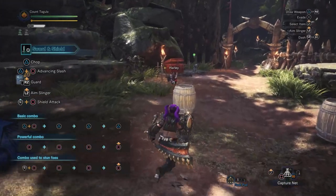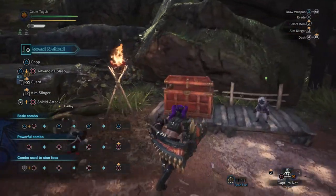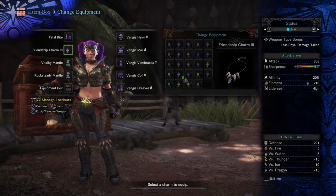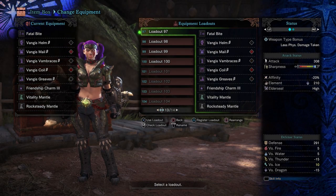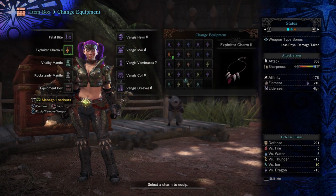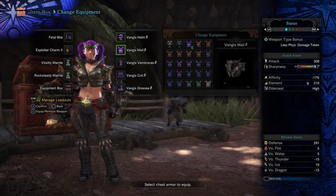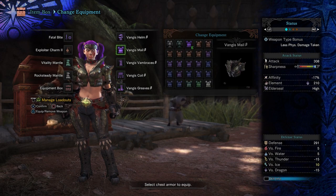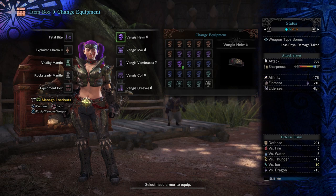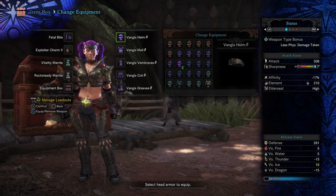Now let's go into the next set, which is more of a damage-oriented set. This comes in two different versions, basically just swapping out a charm. We'll go over the first one first, which is using the Exploiter Charm. We are using the Devil Joe Beta for all of this, which gives us the most variety in gem slots to be able to change this around drastically depending on the gems we use.